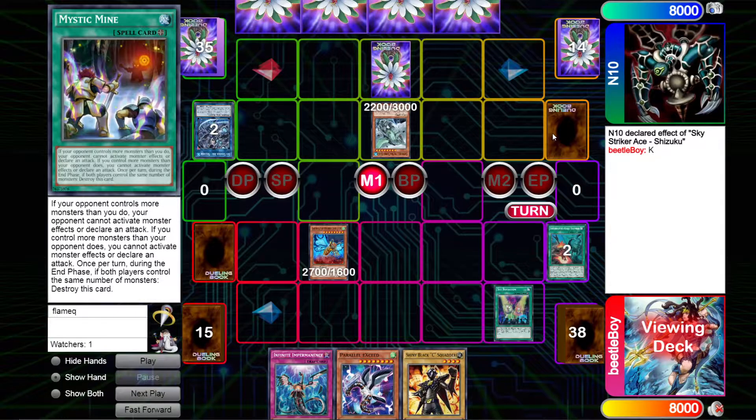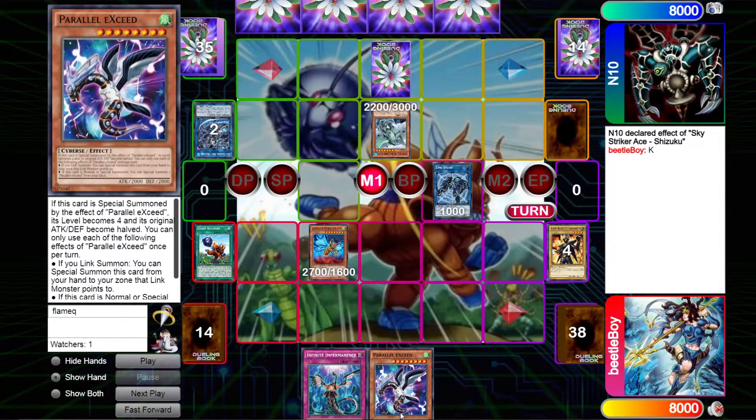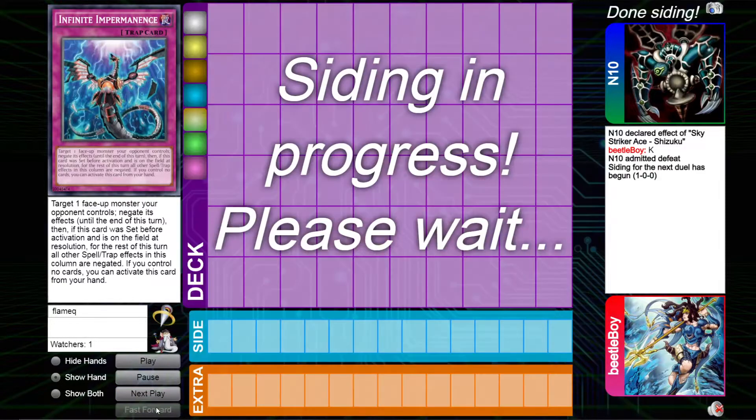In the turn we draw on Set Rotation. I'm going to mind to a Sky Striker player, but I'm pretty confident we can destroy it before we end our turn. We're then going to activate the Ballpark, normal the Squatter, link that into Link Spider to then use our Parallel Exceed, and he just scoops.